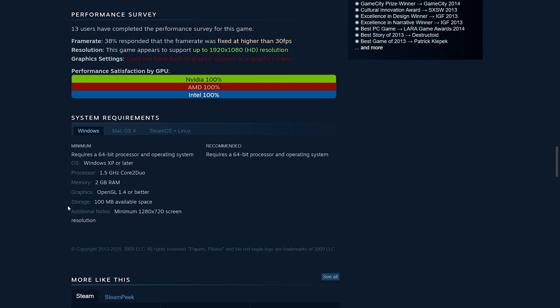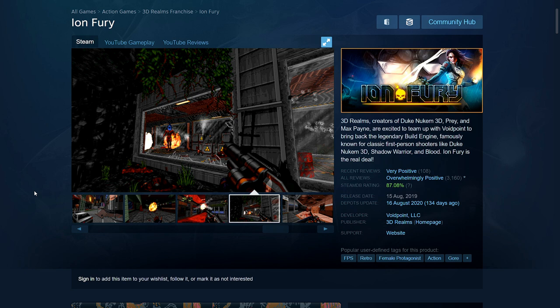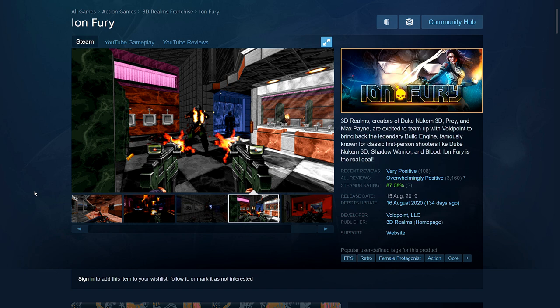Next is Ion Fury. I really like this game — it's a boomer shooter, an old 90s retro-style FPS that came out recently but is made on the old Build engine. It's built for modern systems, supports widescreen and everything. If you have anything half decent you'll get 40 FPS constant, easy.